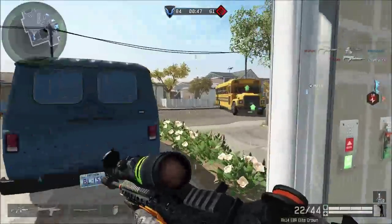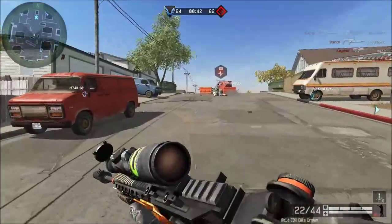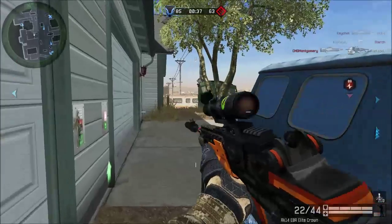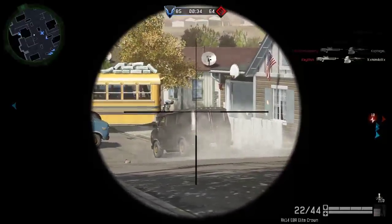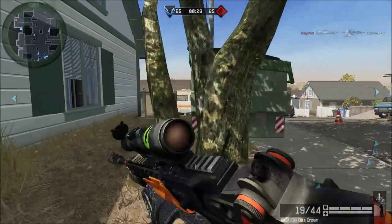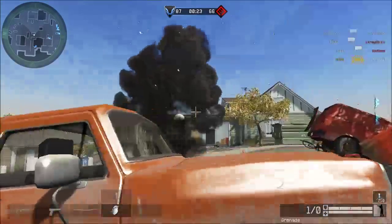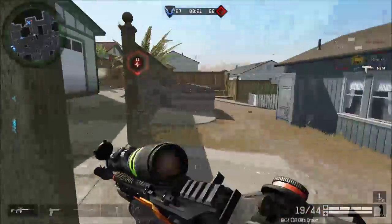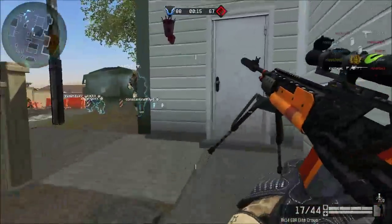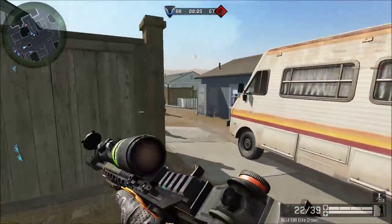He's right behind him — oh, just missed him a little bit. Actually I didn't miss him — he didn't even know I was there; just got him. Oh, there's someone on the bus. This is basically what Street Wars is — just camp, camp, camp. I got an unexpected grenade kill there. I'm not gonna bother going for that SMG — someone else got him.